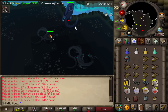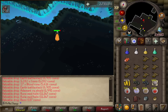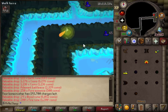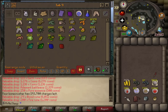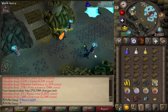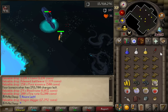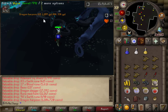Worms have two different forms — idle they're just a small worm on the ground, but once you attack, they spawn upward and get much bigger, looking more like a dragon. That's why dragon hunter lance is a great weapon to use here, though on the iron man I'm just using the whip. At the halfway point we have about 707,000 coins, over a thousand blood runes, 600 soul runes, and defense XP about to hit 16 million.